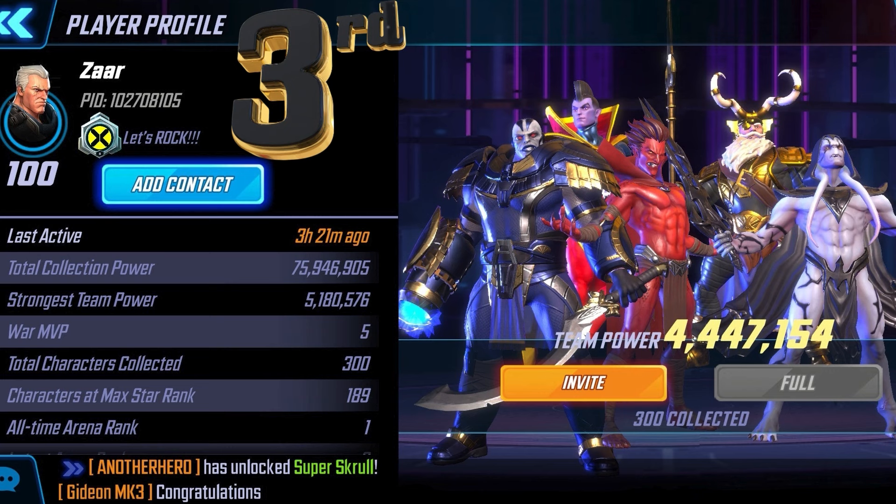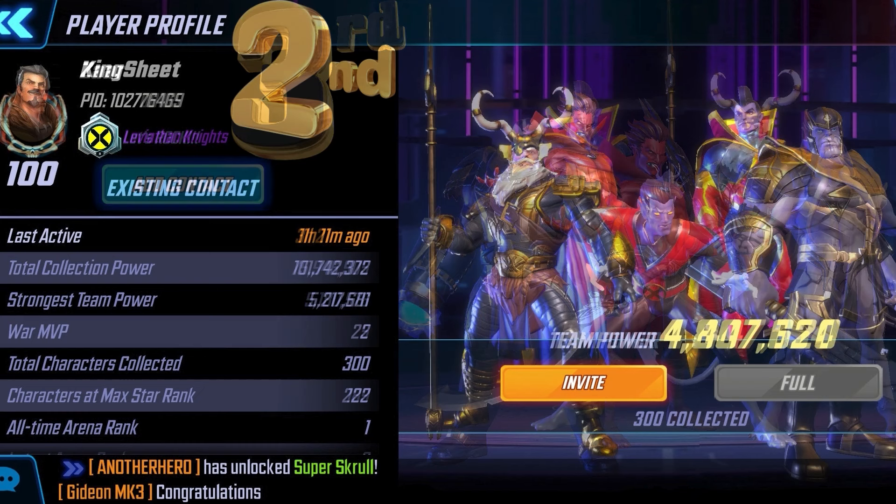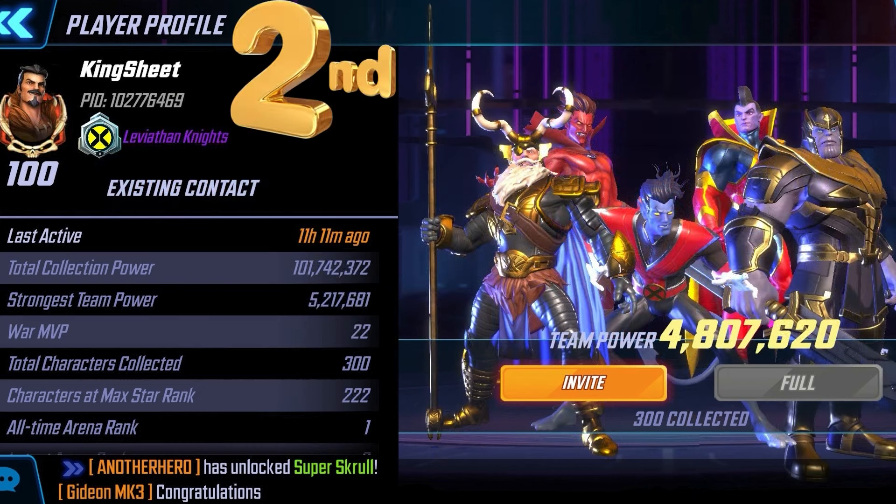Coming in at number three is Zarr, and again we see some Annihilators: Gladiator and Gore, then Odin, Mephisto, and Apocalypse. Coming in at number two — something I never thought I would see — King Sheet is in second place; he's been number one since we've been doing these videos. He's got Odin, Mephisto, Nightcrawler, and then Gladiator and Thanos. So again we have some Annihilators there. If it's working at the top, it will work for you as well.